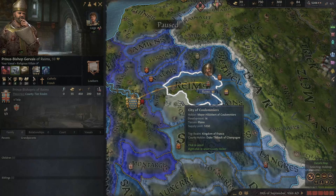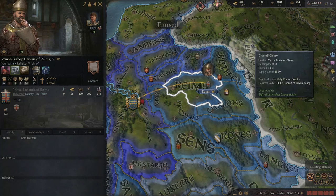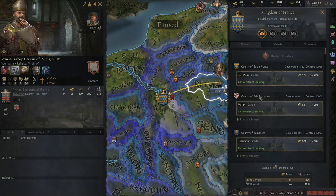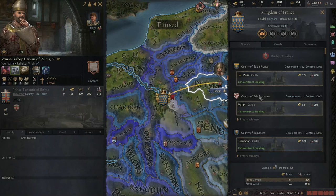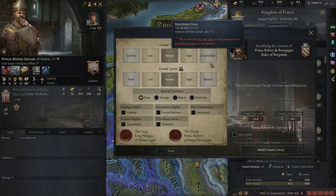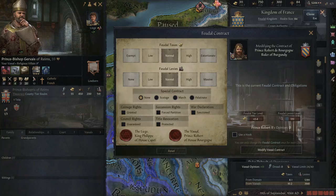The next tip is that theocracies are by far the best vassal you can have. At higher devotion levels they give more levies and gold — it goes all the way up to 50% gold and 55% levies. This is far greater than any other form of government except tribal, though each tribal county is worth less. Compare that to the 10% contribution and 25% levies you'd otherwise get — even going for extortionate gold only gives a maximum of 25%, which is nothing compared to a theocracy.